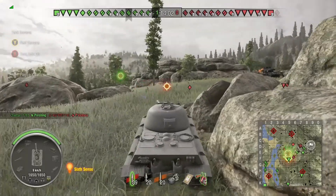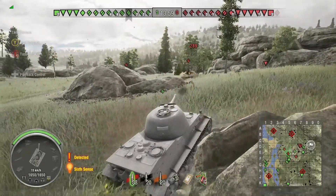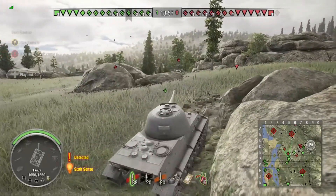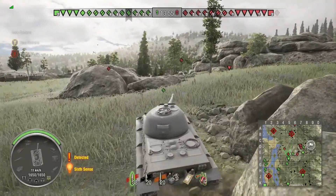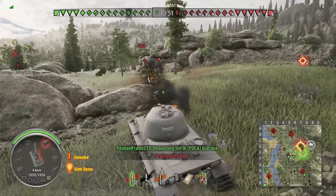He's taking up this position in the Louvre where you can pretty much cover the hill, making sure nobody gets up. And if anyone does, you can shoot them. It's a good spot, especially when you have a strong turret and good gun depression, which the Louvre has.